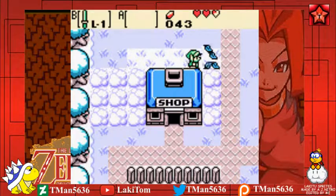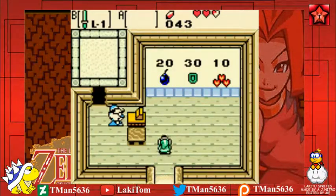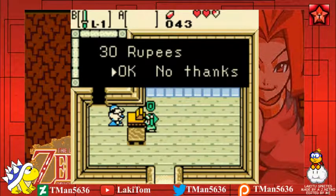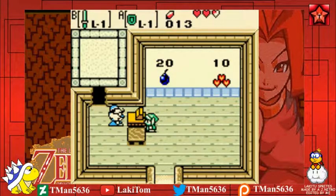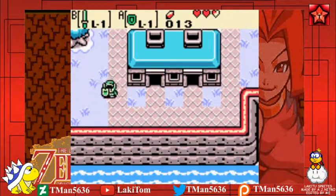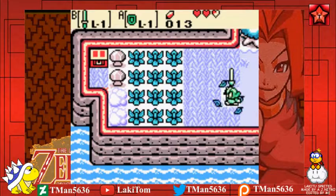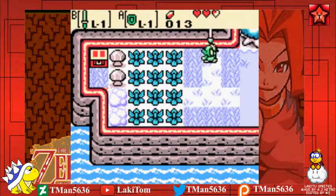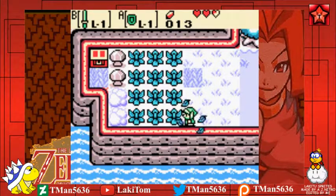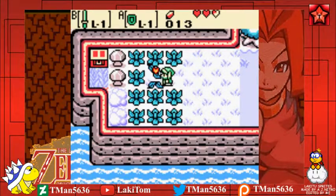Now that we've gotten the sword, the shop should be open, so we can grab a few things. Wooden shield — 30 rupees. I'm going to need an extra 7 for the bombs. The shield is actually an item in this game. In other 2D Zelda games, you just hold it out automatically and block projectiles — not in this case. You actually have to deliberately hold it out to block attacks.